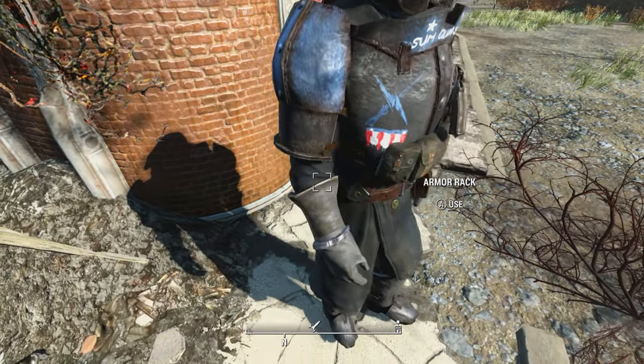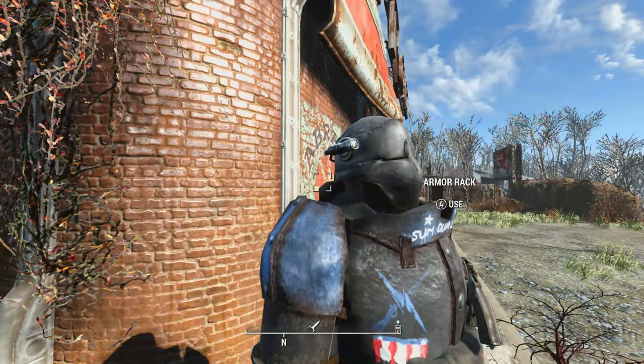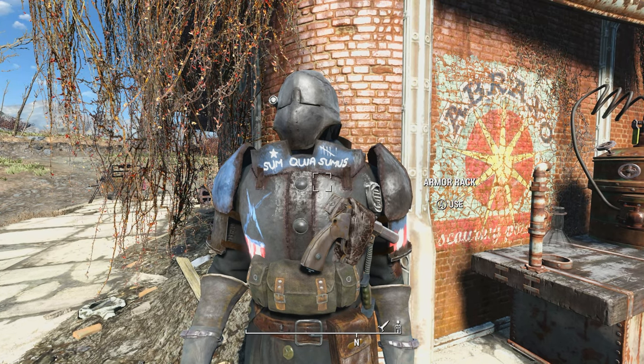It does look quite nice as armor. It looks like something the Minutemen would wear — like their own Minutemen power armor they kind of came up with themselves. Really just reinforced, thick-ass metal. The tanky Minutemen would wear something like this. It's very cool, and you can find this out in the world at specific locations that make sense for a Minutemen Enforcer.